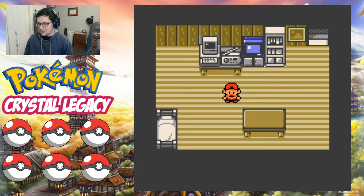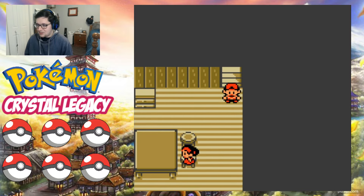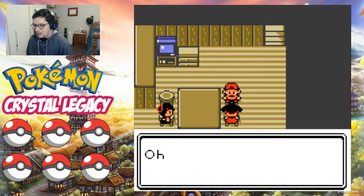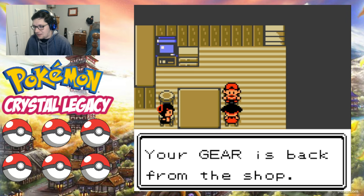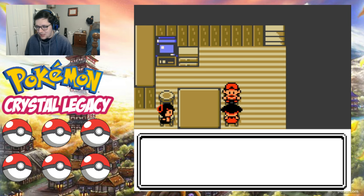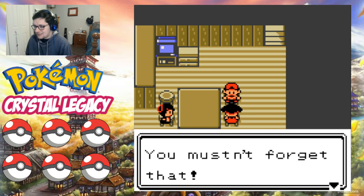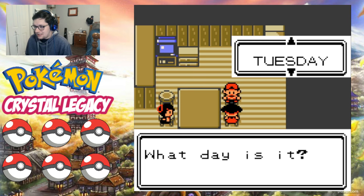We started off in good old New Bark Town. 'Gator, our neighbor Professor Elm was looking for you. Your gear is back from the shop.' And we got our Pokegear, which is just a phone — a very modernized cell phone for 2001. 'The day of the week isn't set, you mustn't forget that.' It is Thursday. Yes, it is Thursday.